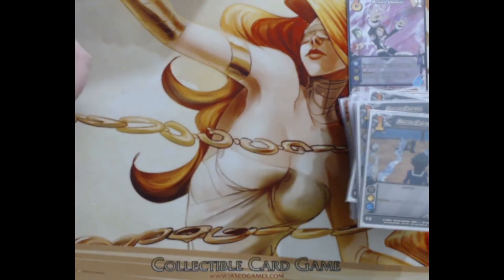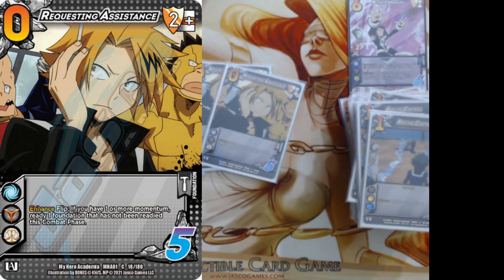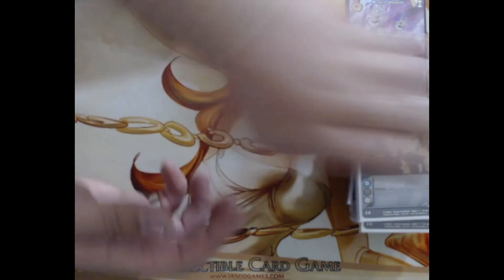We're playing four Requesting Assistance, a two mid block spam. If we have one or more momentum, ready something that hasn't been readied — allows us to play better on defense and have longer attack turns if we need them, just by readying things. Gives a lot of utility.